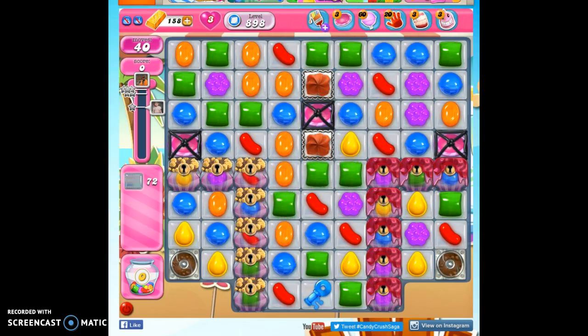Hi friends, this is Susie, your Candy Crush Guru, here to help you solve the puzzle of level 898, where we have 40 moves to collect 72 jelly and reach 300,000 points.